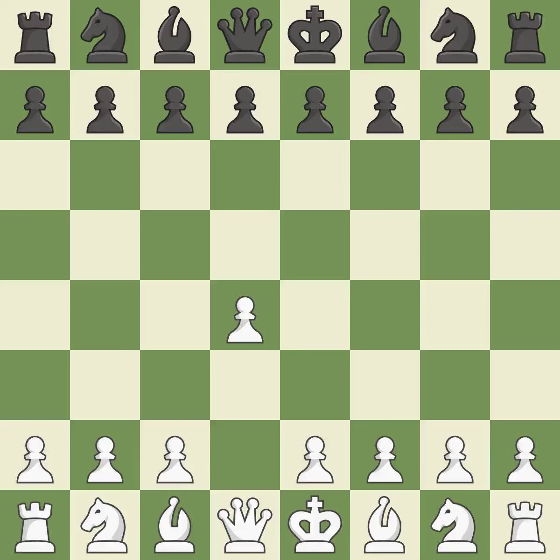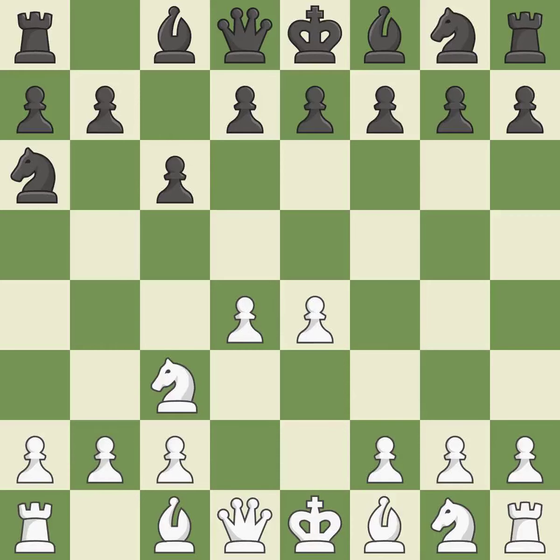Opening with the queen's pawn. Na6 is a poor move since it moves the knight away from the center and toward the edge of the board — it is incorrect. The bishop will be better off as a result of this. By doing this, a knight moves out of its beginning square and into the action, mobilizing it and allowing it to control more of the board. It is the last book move.